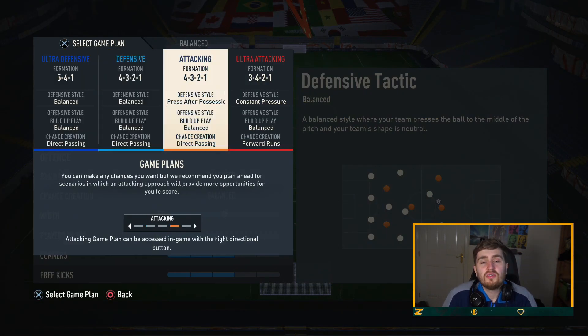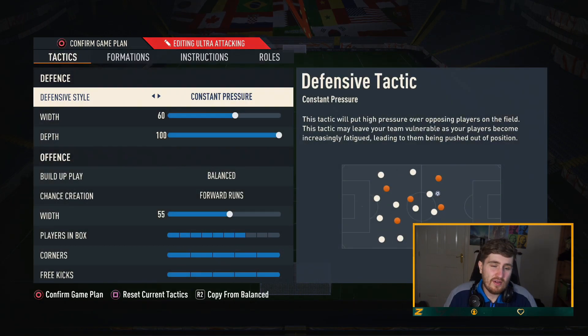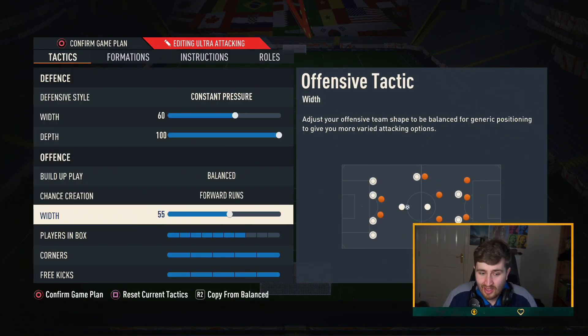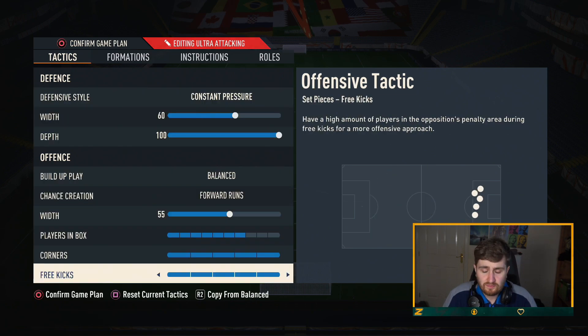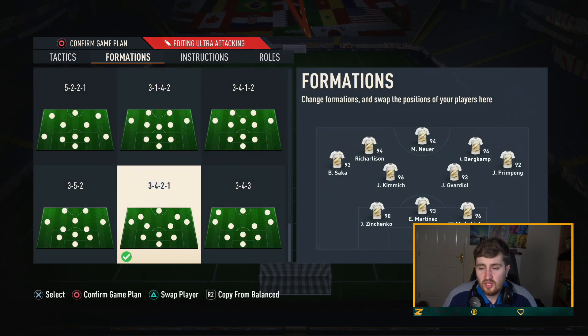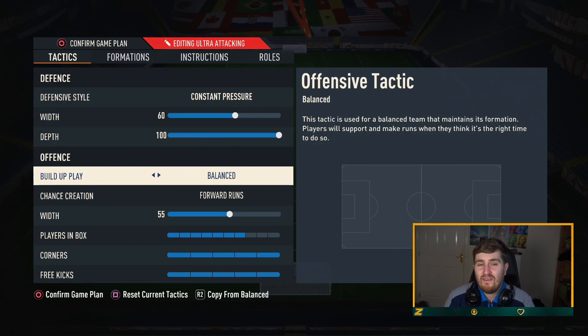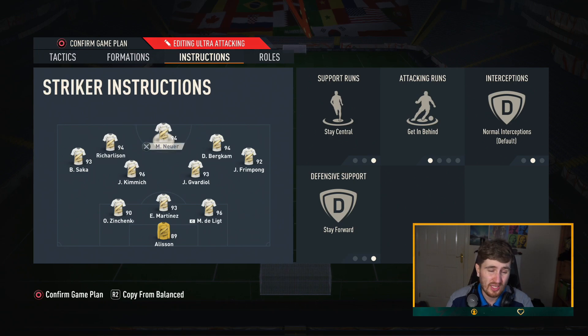Now let's get to the tactics. We had 4 set up. I don't think I even had to go to my ultra attacking once — that's the 3-4-2-1. I only go to this late in a game if I'm losing. It's high risk, high reward — you could get absolutely bad when you switch to this, but I've also had games where it looked like they were over and I managed to bring myself back into it. So, 3-4-2-1 — you basically just want it set up with your more defensive-minded midfielders in the middle, your best defenders at the back, the best fullback going forward out wide, your best attacking midfielder out wide as well, then your front three is still your front three. Constant pressure, 100 depth — you want to go all-out attack.